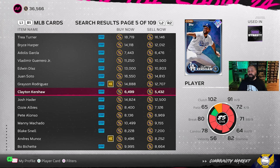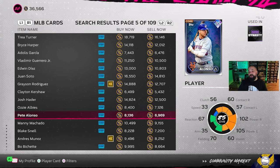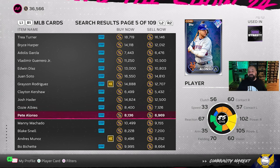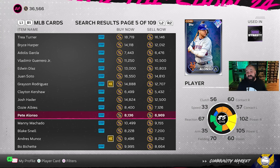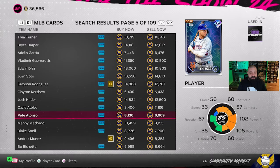Also, when you open packs you're far more likely to get a bunch of common and bronze cards than a silver, gold, or diamond. The lower overall cards are more frequently in packs, meaning more people are buying and selling them. Plus, you need all of these cards for Live Series collections, and early on in the year is when the majority of the community is trying to get those done — so cards are buying and selling really fast.